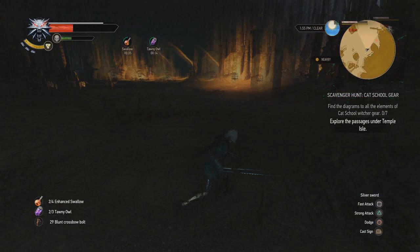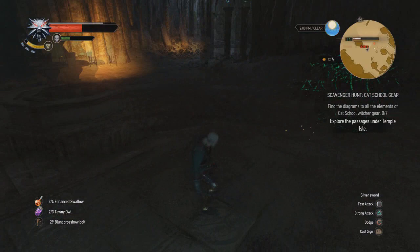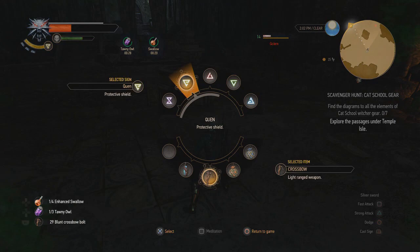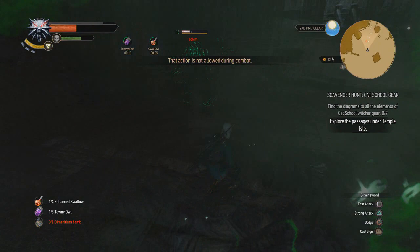He's not weak to any sort of magic, so it's a skilled fight. You just want to dodge nicely, use your Quen shield — probably your most effective magic. Use the Dimetrium Bomb as well, but try not to hit yourself with them as I do here, because it stops you from using your magic.